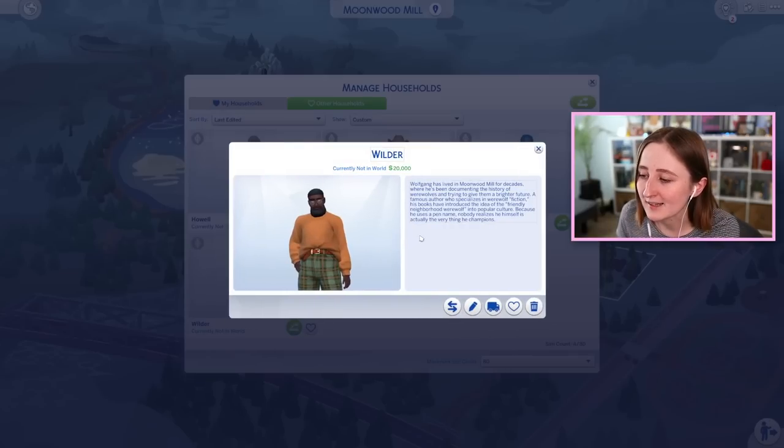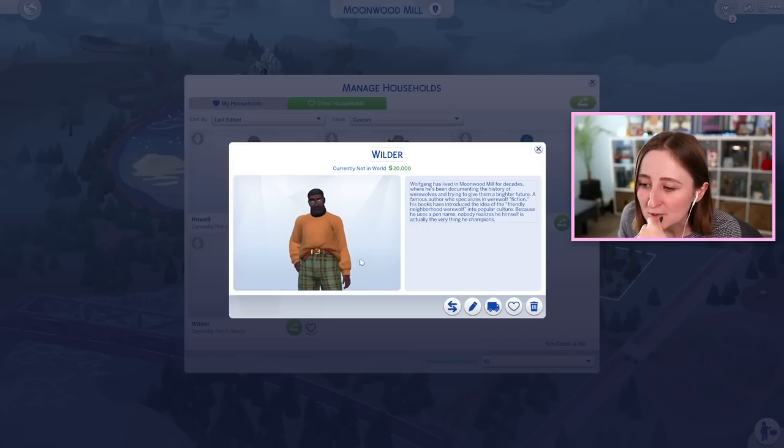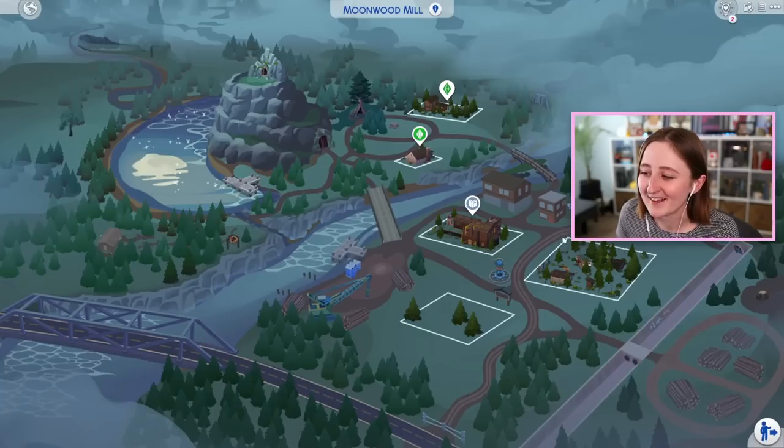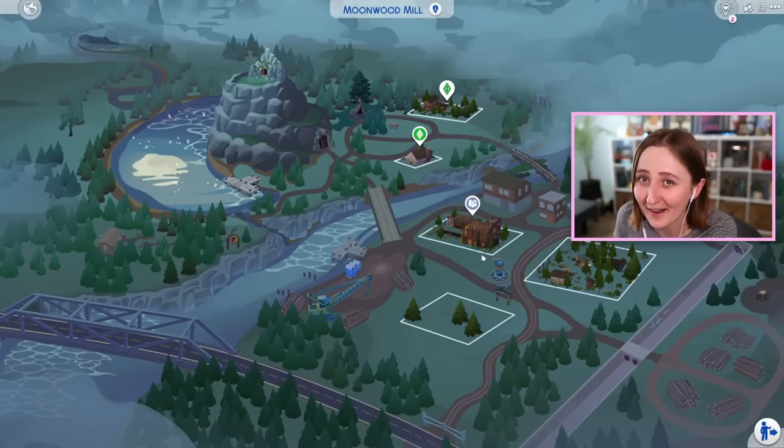We also have Wilder here. Wolfgang has lived in Moonwood Mill for decades, where he's been documenting the history of werewolves and trying to give them a brighter future. A famous author who specializes in werewolf fiction, his books have introduced the idea of the friendly neighborhood werewolf into popular culture. Because he uses a pen name, nobody realizes that he himself is actually the very thing he champions. They added a bunch of books into the werewolf pack too, so I guess this guy is the author of them - that is so much fun. This kind of lore, this kind of detail is exactly what I have dreamed of.